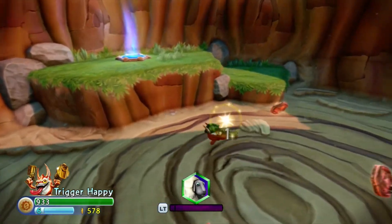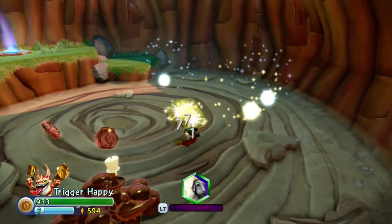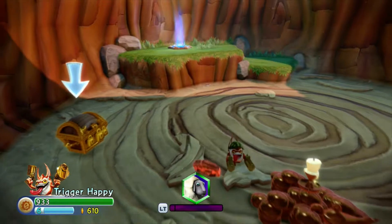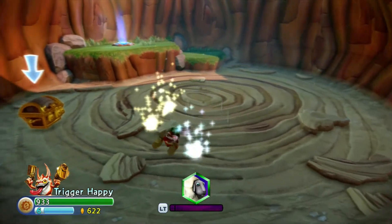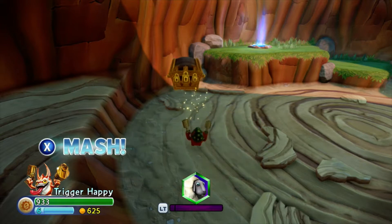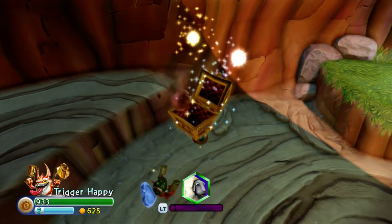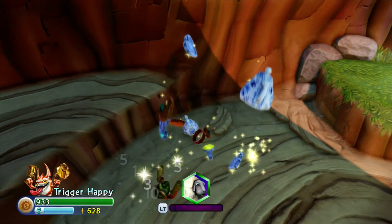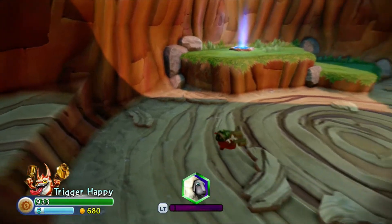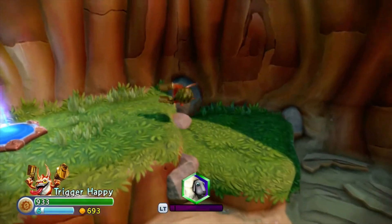I switched back to my main character — this is the one I want to collect coins on. This is something I regularly do throughout the games when a great deal of coins have shown up: I like to switch between the Skylanders who can collect them most effectively. We're not that far into the game and we've already got plenty of money coming to us — it's a good start.